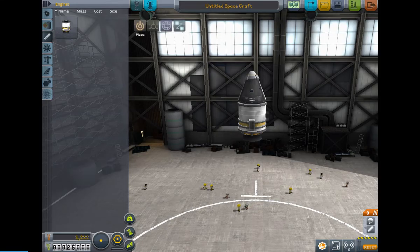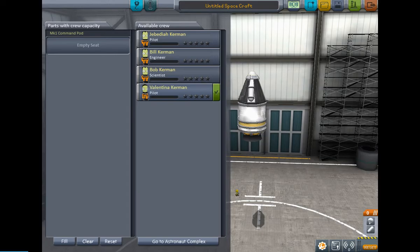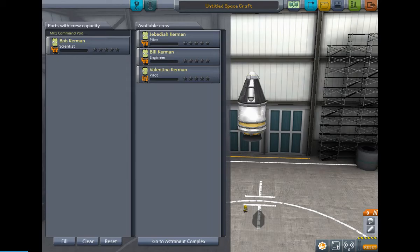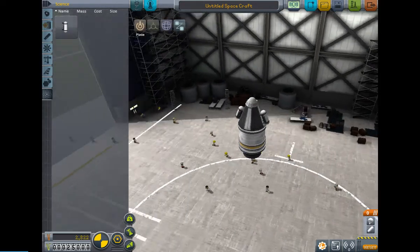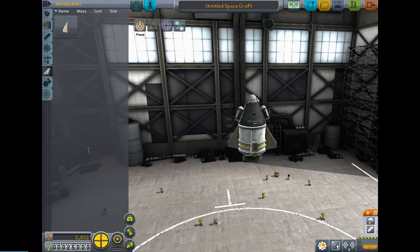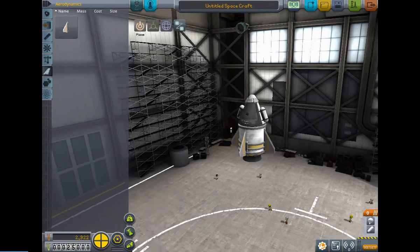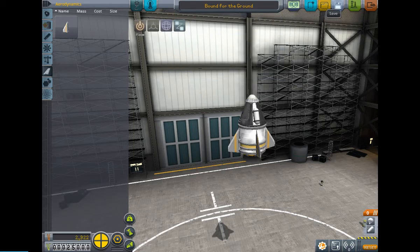Since we made this basic rocket, one of the first things that's really fun to do is — I'm going to take Bob Kerman because he's a scientist, and what he can do is reset these goo pods. That's why we're taking him instead of anybody else. We also want some basic fins because they're cool. This is our spacecraft — it is nothing. Let's rename this 'Bound for the Ground,' save it, and launch this puppy.